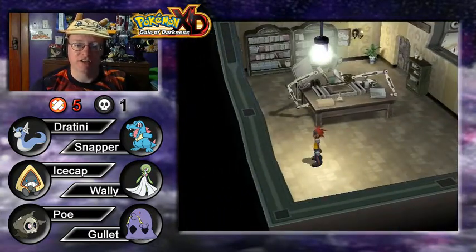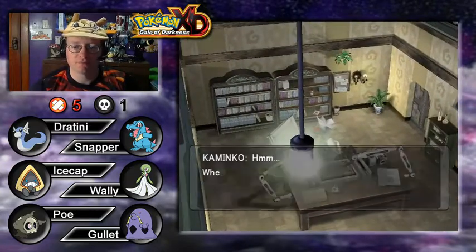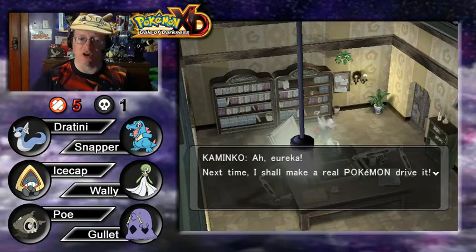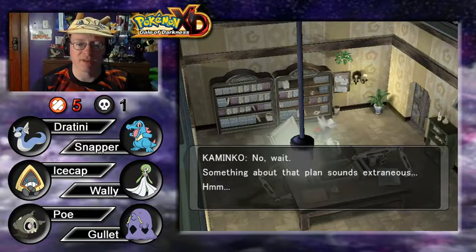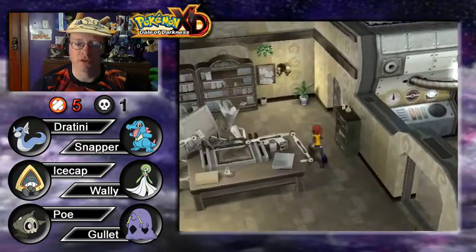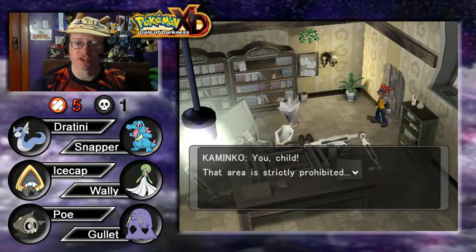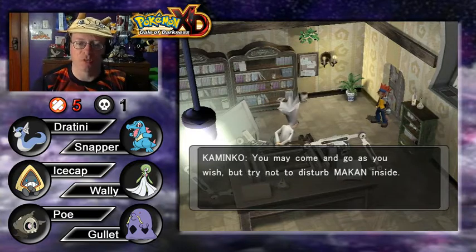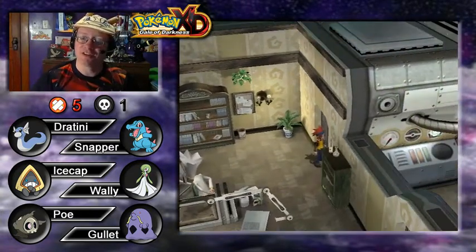We're looking for the grandfather. Dr. Kaminko doesn't quite help — he's busy having an 'Eureka!' moment about his robo-Pokemon. He does eventually point us to the basement R&D room, saying it's no longer restricted and that Makan is inside. There's an elevator — we're going down! This leads us to the crane room, where there's another way to access the cranes.